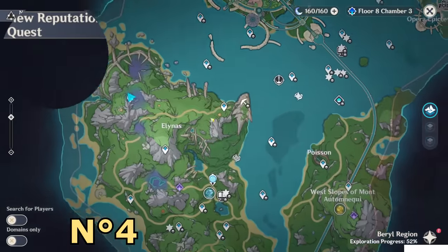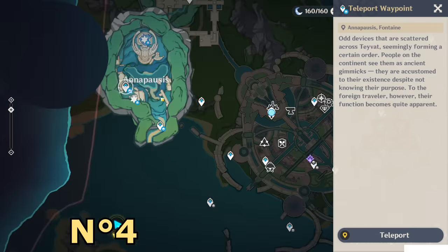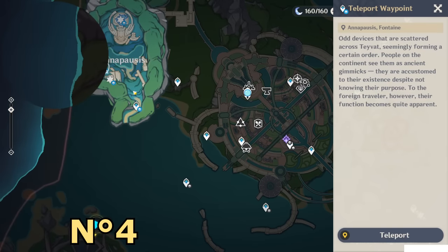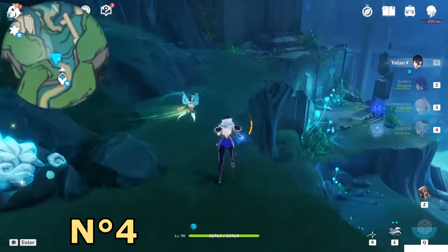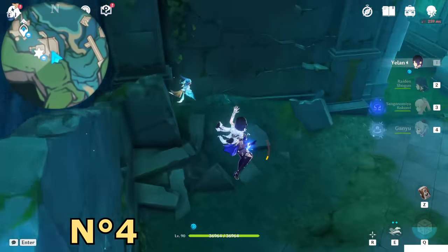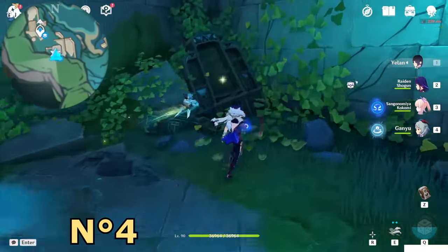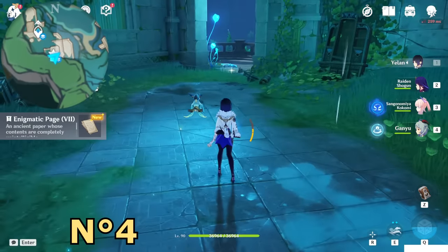Now I will show you the rest. For this part you need to unlock the Anna poses, so complete the world quest Anna of the Narzis Encodes. Once you complete that, teleport to this teleport waypoint, go on the bottom side, and inside this room interact with that bookshelf. You will get enigmatic page number seven.